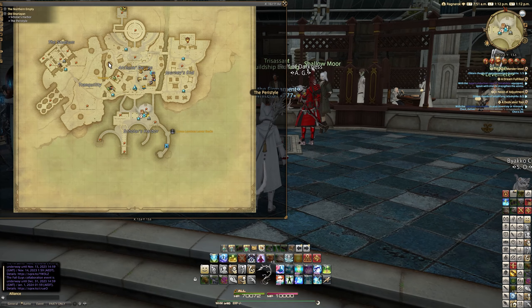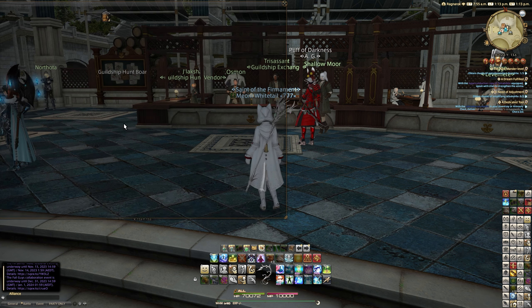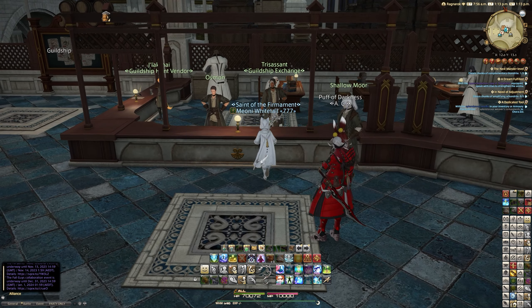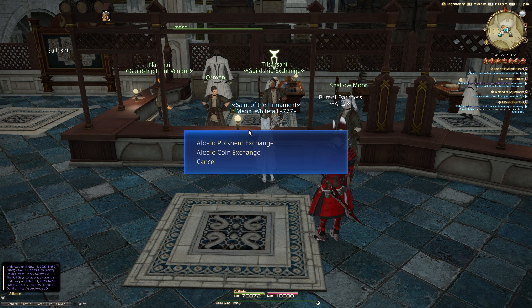If you haven't unlocked this, you can do so in Old Charlyon. If you go to Trissant, once you've done all of that and you want to use your Pot Sherds — which is actually at a peristyle next to the Scholar's Harbour — you'll be able to trade items you get upon clearing and opening your treasure chests within the Variant Mode, all sorts of things.